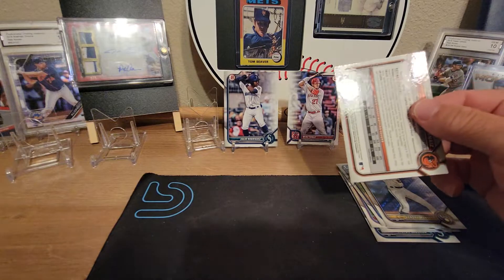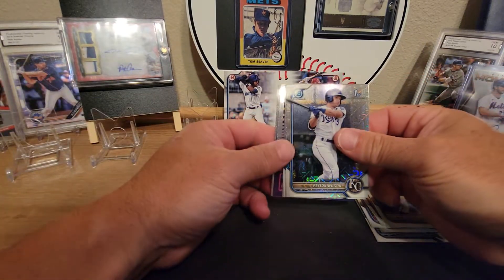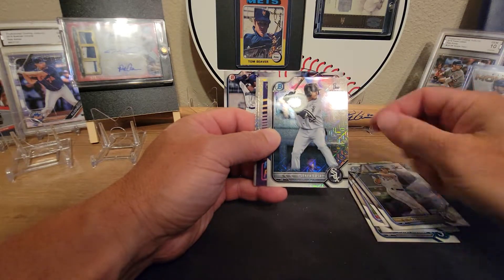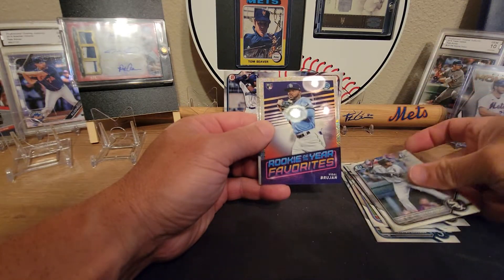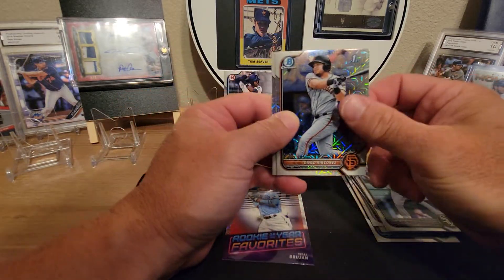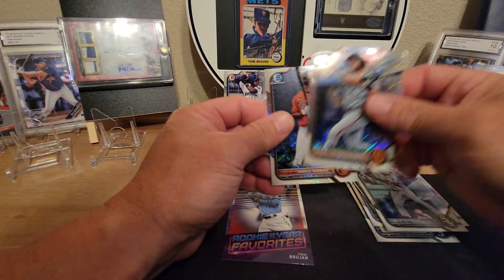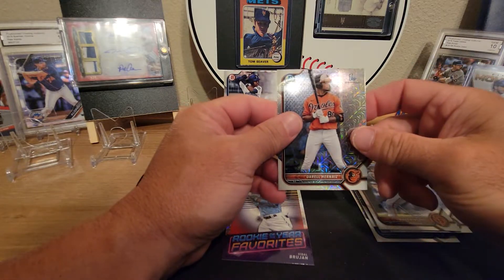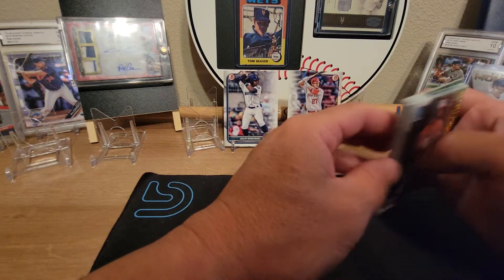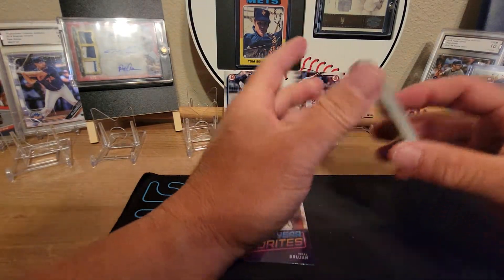Alright, second pack and last pack of this video. Peyton Wilson first, Sosa first, Videl Brujan rookie card — Rookie of the Year Favorites, that's pretty cool — Diego Rincon's first and Darryl Rincon's first as well.